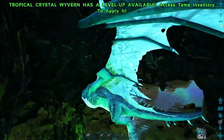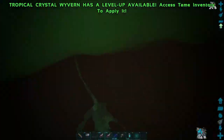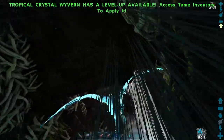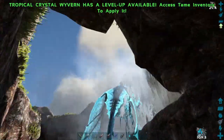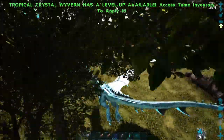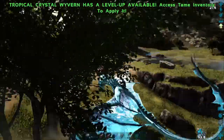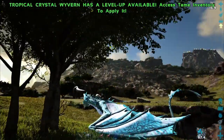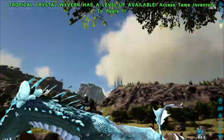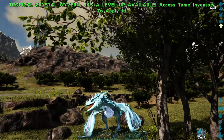It's a very easy cave. Up through here and we're back out again. So that's the Artifact of the Pack. I'm going to try and do a few more of these — the different artifact caves on Lost Island. It's a little easier than this one, but this is a good first one to start with. See you guys next time!